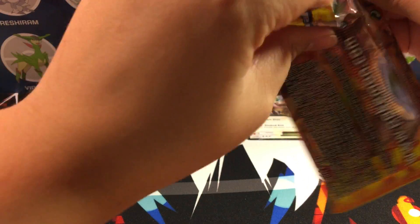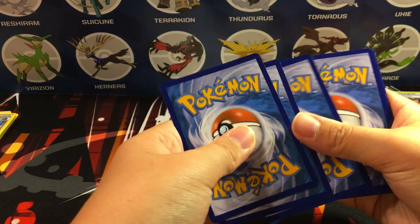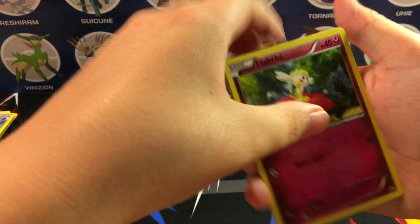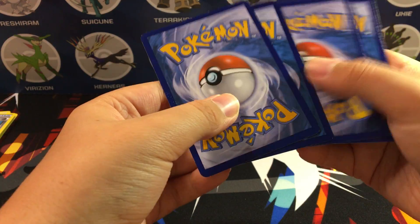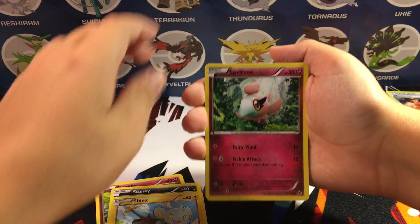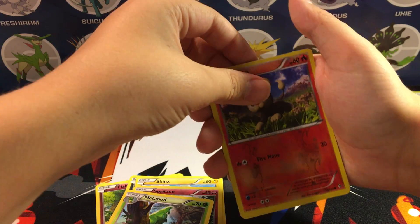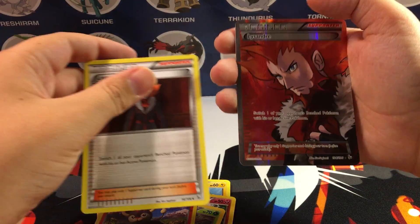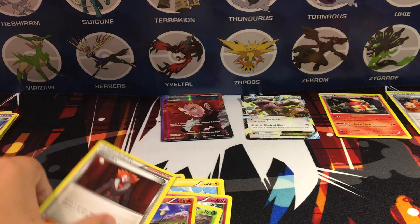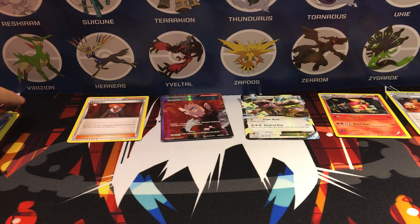We've got another chance to pull that secret rare Mega Charizard. One, two, three — one, two. We got a Flabébé, Stunky, Hawlucha, Spritzee, Litleo — skipping cards — Metapod, Luvdisc. And oh, I didn't expect that! I don't have one of these — the Lysandre full art! That is great, that is just amazing. This was an amazing box — two ultra rares!